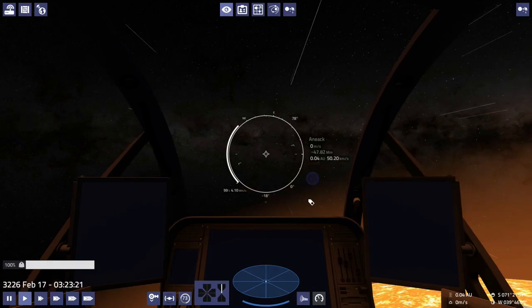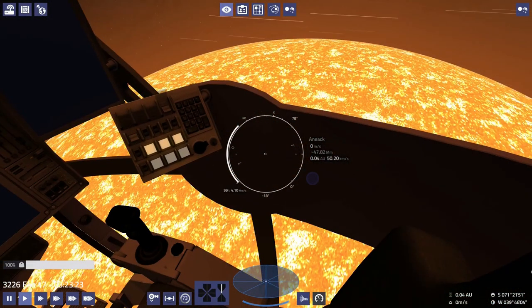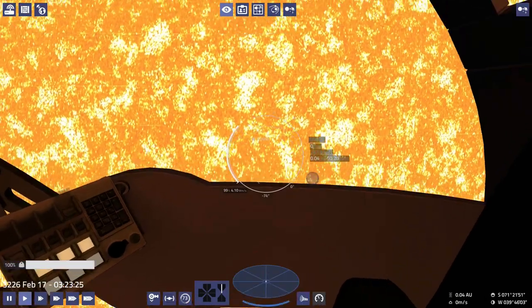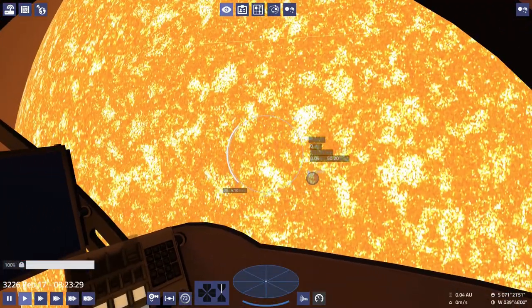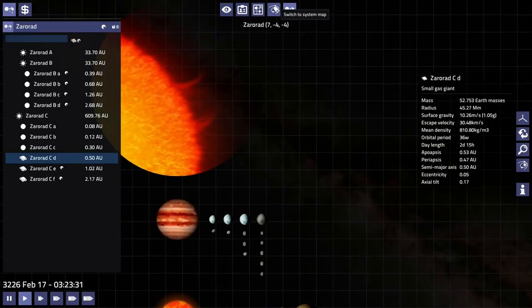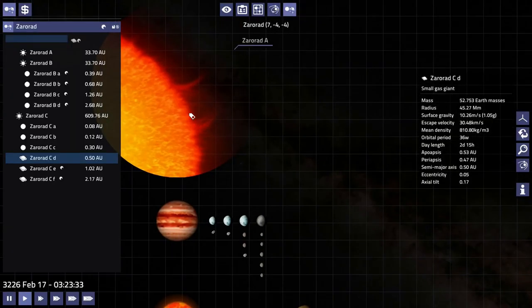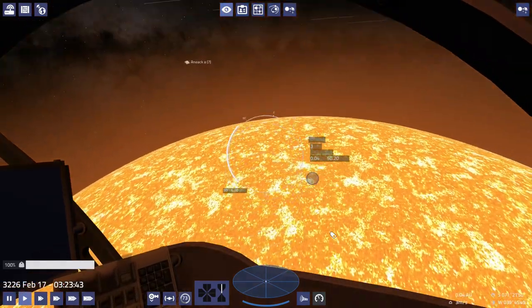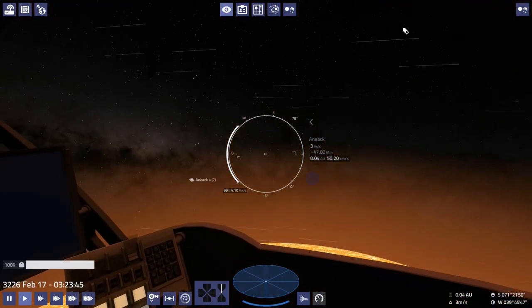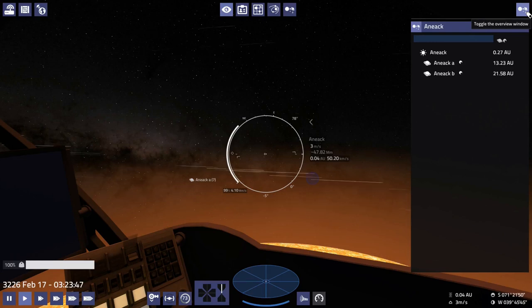Oh, that's big. Look at that. Wow, that's huge. This is Zororad — the wrong system. Whatever, okay. That's still pretty big though. What system is this? Onyek. That's big.